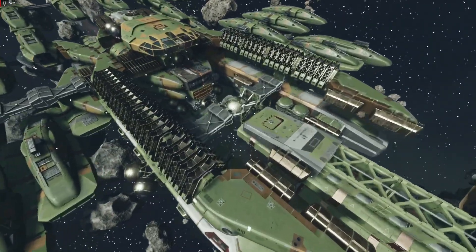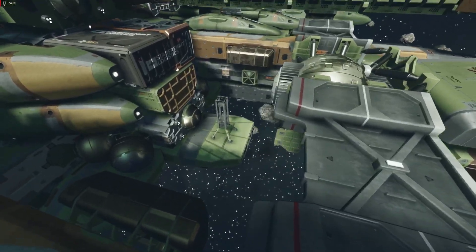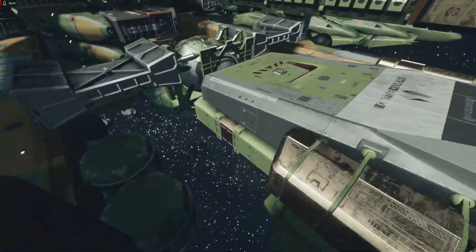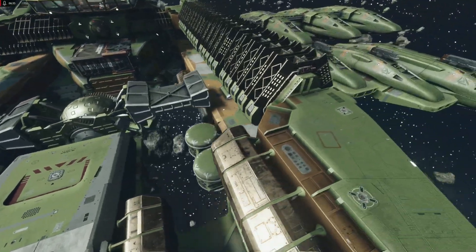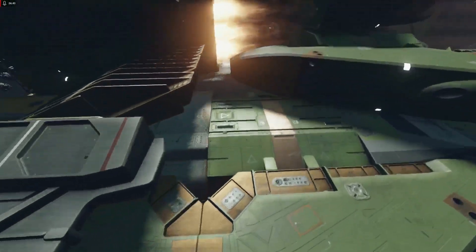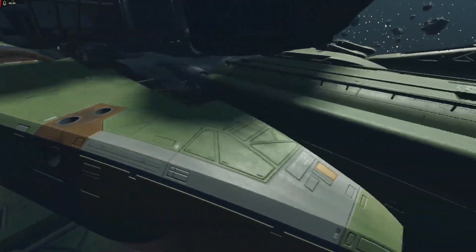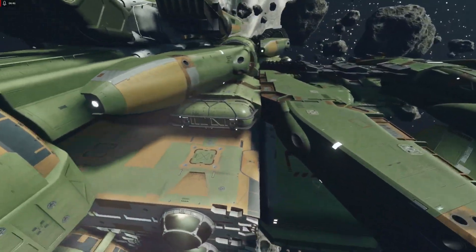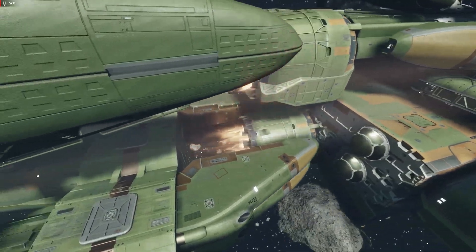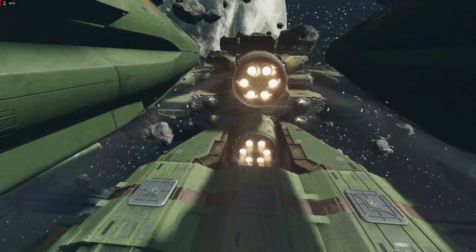I put the reactor up front and the rest is similar. I found a spot for one more engine because the ship had only three engines out back — now it has four.